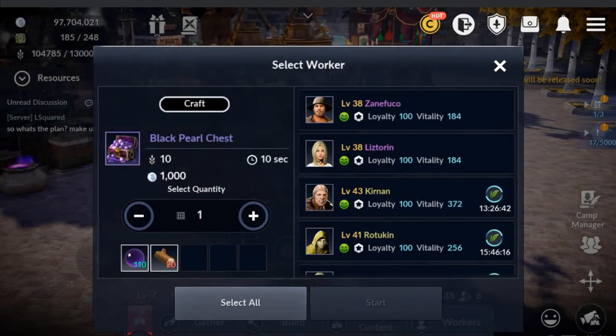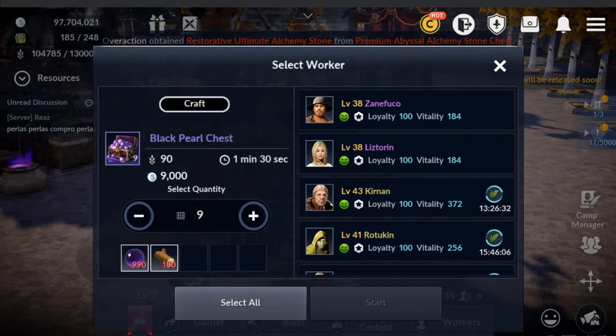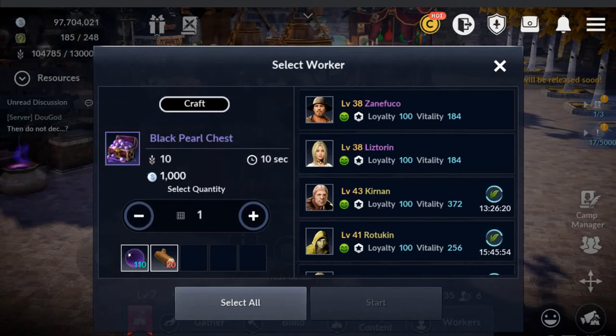What you're looking at is it will cost you ten food, ten seconds to make, one thousand silver, and you can increase the quantity of it. It goes up to ten. And of course you assign people to it that are free and then they can get started on it.